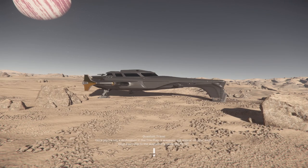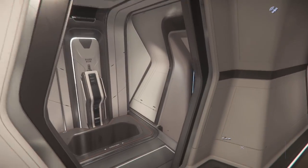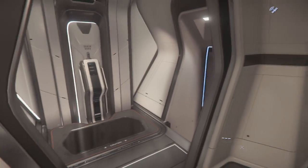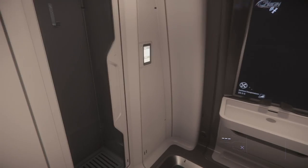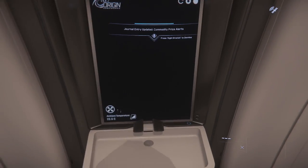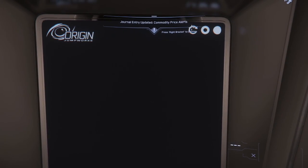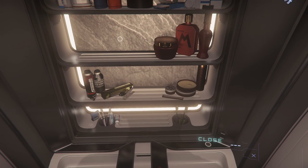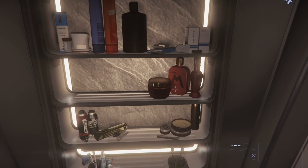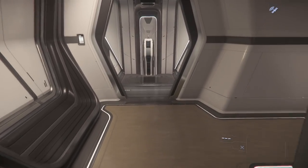Let's move inside. Exiting the flight deck and looking over to starboard, we have the lift. While on the port side, we have the single, only, one bathroom on the ship — and with a crew of three, one bathroom should be fine. We do not find the reflectionless mirror here; we find a video display instead, filled with a bunch of things we can't touch.